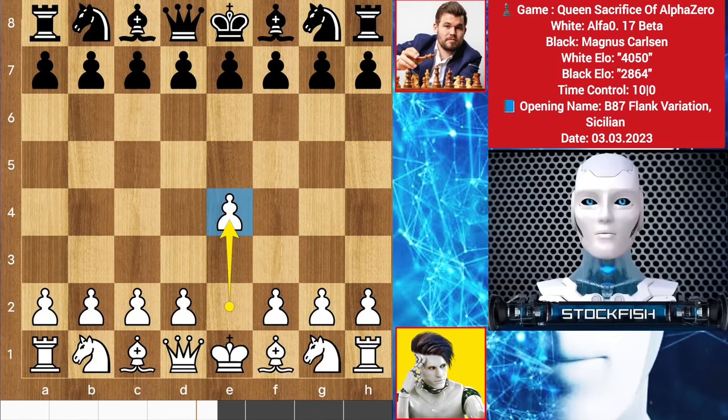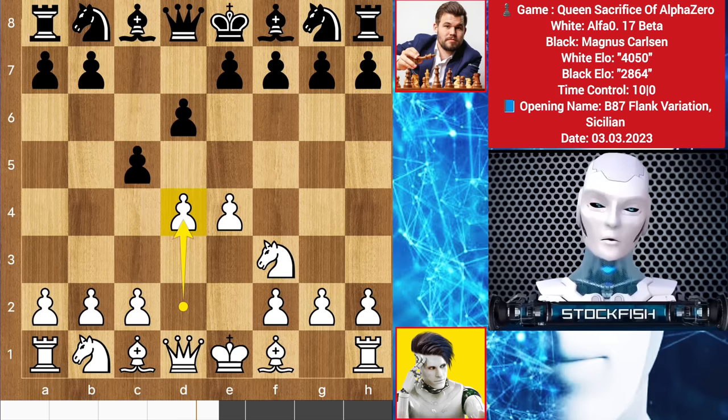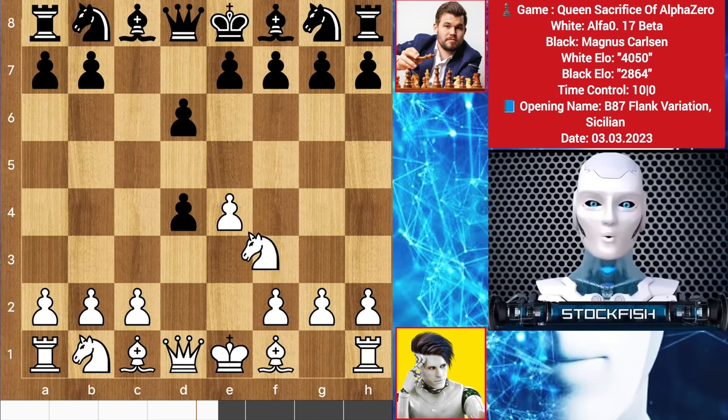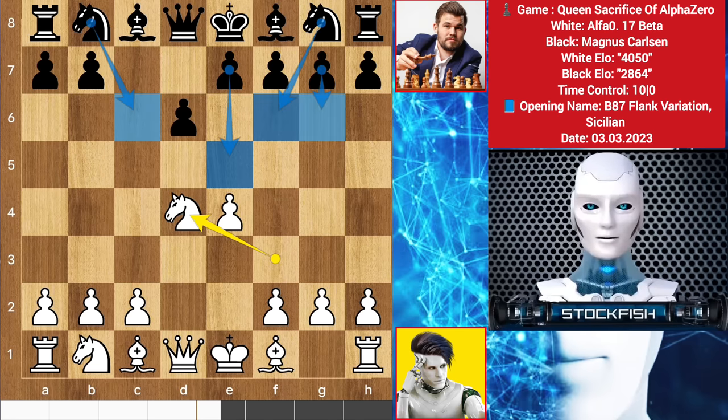AlphaZero started with e4, we have c5, knight to f3, d6, we have d4, pawn takes, knight takes d4. In this position, you can gain a center advantage and target the knight by playing e5. Other options are knight to f6, or g6 which is called the Hungarian variation, using the bishop on that diagonal, or you can push the queenside pawns to advance the bishop line, which is also a popular idea.